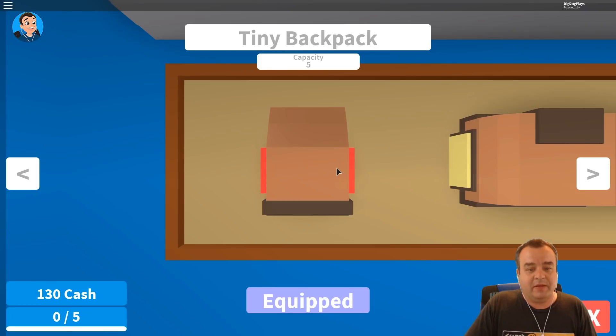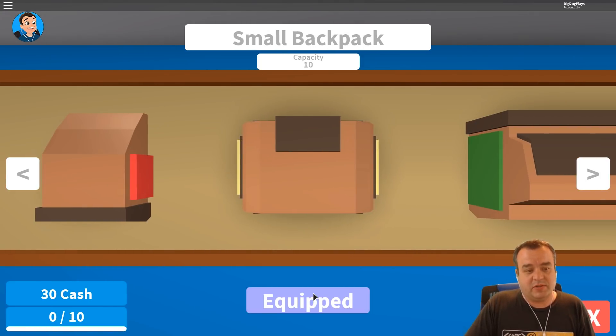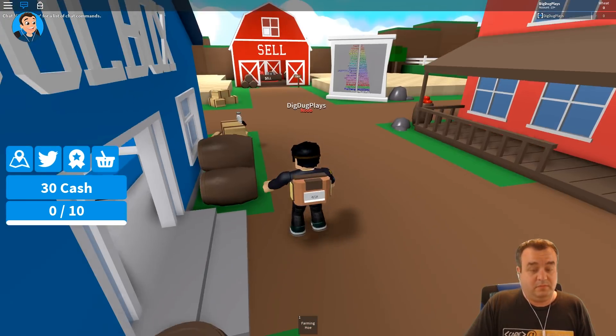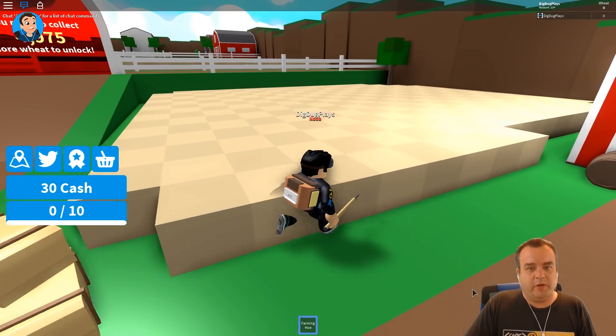Backpacks or tools? Well, we need a backpack. That's the one we got. That one costs 100 and holds 10. That one costs 300. Let's get this one. Purchase. Done. That was easy. Okay, that was weird — kind of teleported to nowhere.